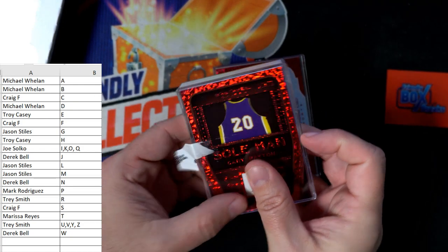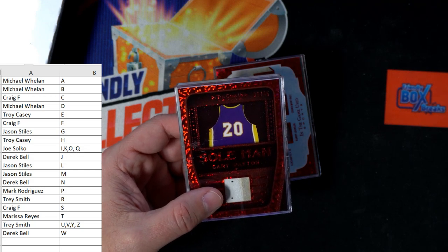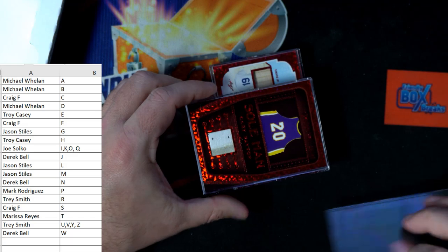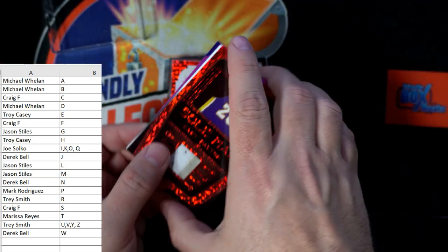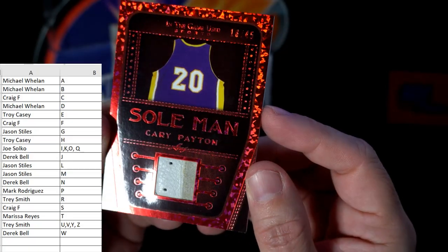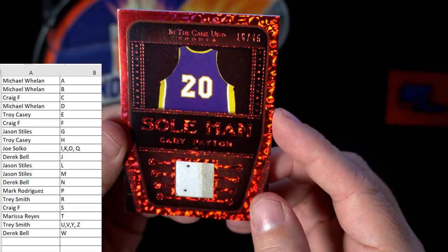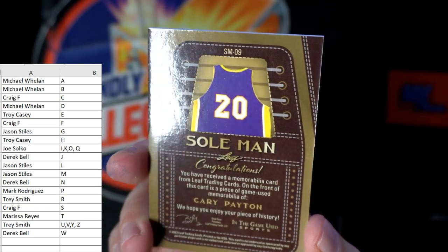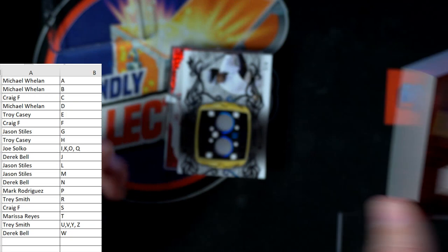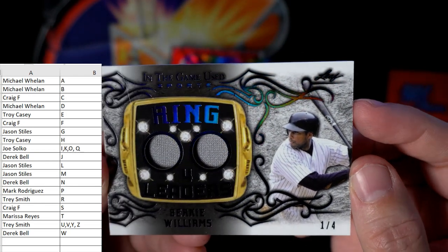I am ready to pull some fire out of here. These stickers were sticking to my hands. All right, first up — this is crazy — Soul Man Gary Payton, and this is 10 of 45. Gary Payton, this is Mark R coming out to you. 10 of 45 coming out to you, pretty hot. Next up we have — check that out — Bernie Williams, Ring Leaders.